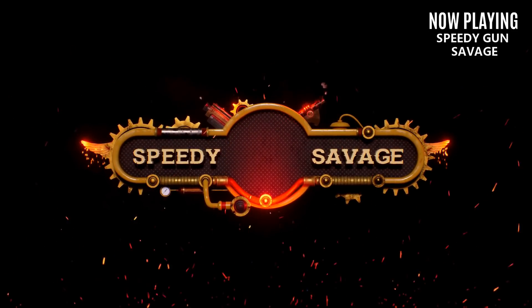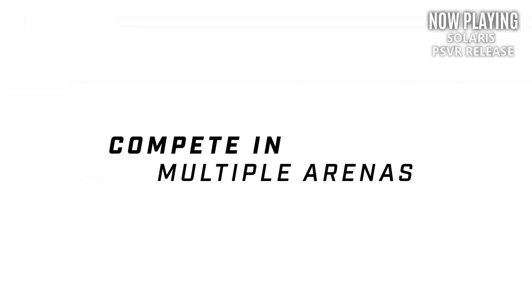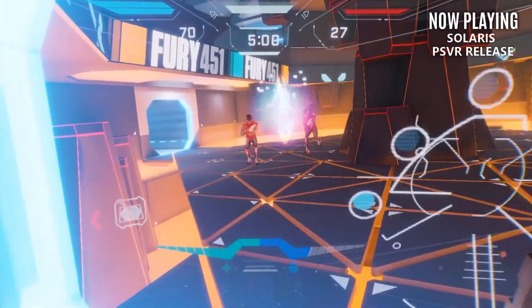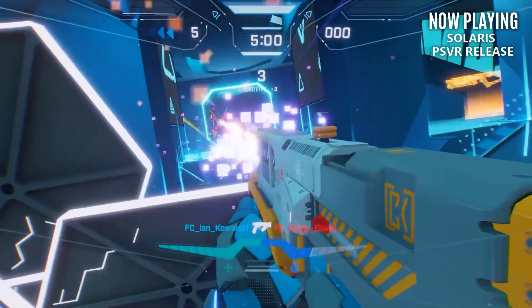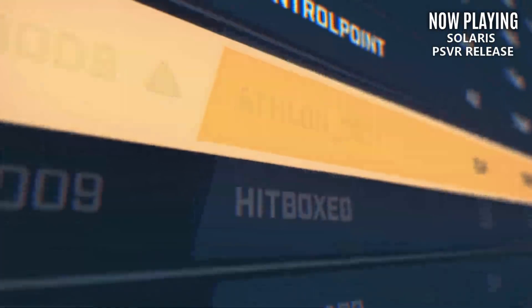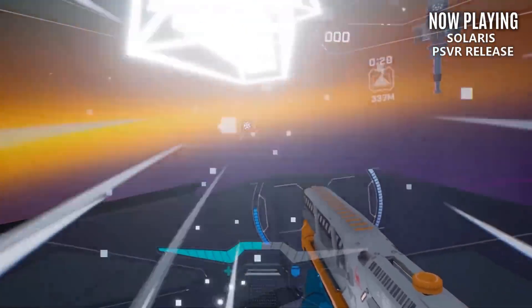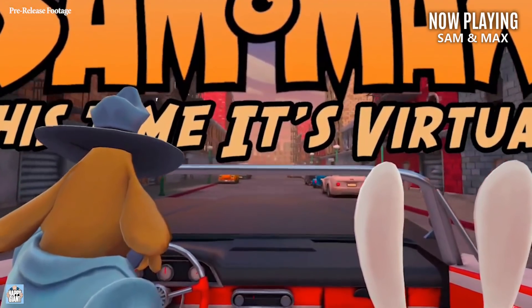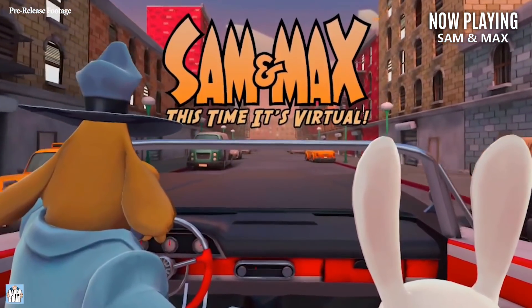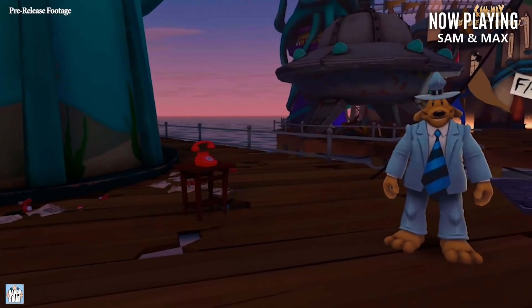We have a few more games with a further release window. Solaris Off-World Combat is finally coming to PlayStation VR — available for digital download in May, with physical copies in June. It's struggled to maintain a player base on Oculus Quest and PC VR, so let's hope the PSVR version revitalizes things. We also got new footage and a release window for Sam & Max: This Time It's Virtual, a quirky narrative-driven adventure releasing on Oculus Quest in June, PC VR later in the year, and PlayStation VR in 2022.